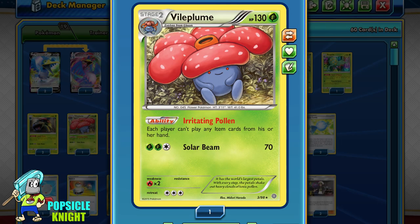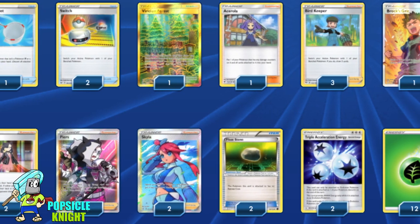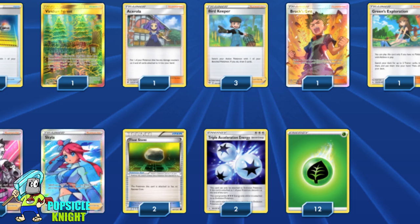The combination between Dusknoir and Vileplume is perfect for shutting down the infamous Ultra Necrozma build that is widely used in expanded format for easy wins — I'll showcase that in this video. You should still be able to use most of the item cards in this deck because most of them are for the Orbeetle setup anyway, and Vileplume won't come into play until Orbeetle gets set up. We'll be using mostly supporter cards to help us along the way, and the other supporter and item cards in the base build pretty much stay the same.